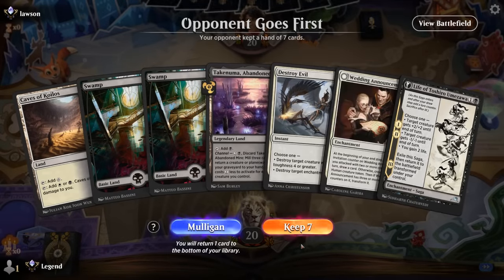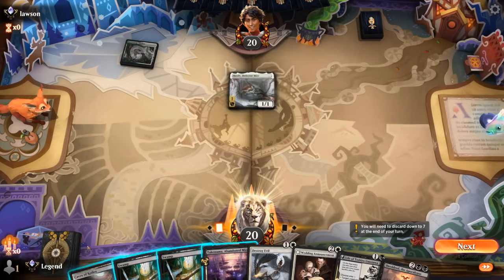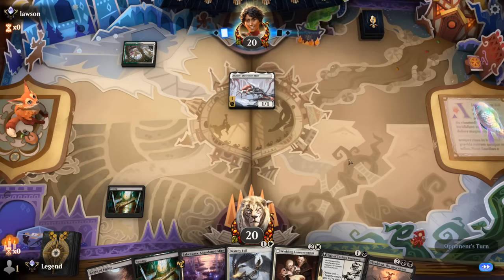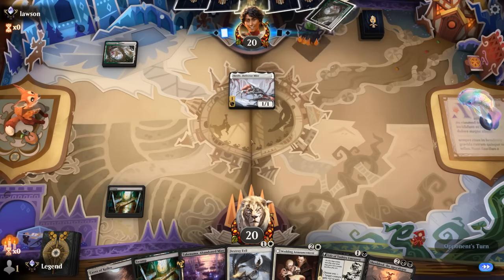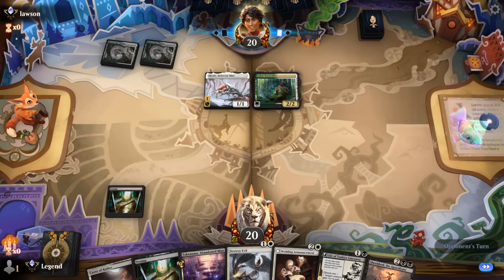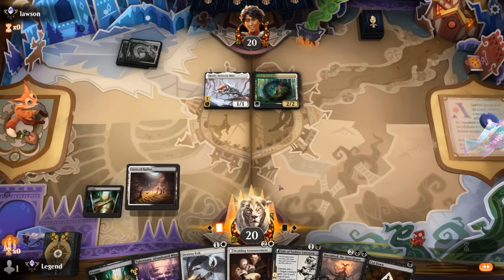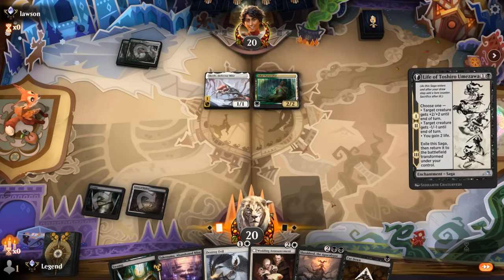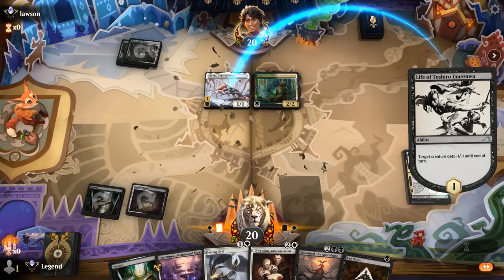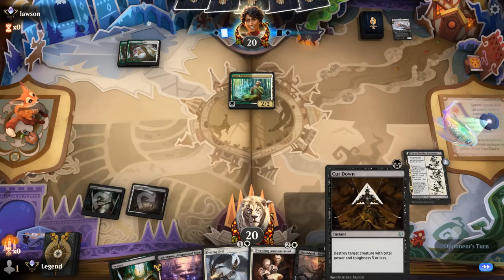Game 3: we're on the draw with a keepable hand, up against Green-White. Turn 1 Scralve — could be Enchantments, could be some other aggro deck. Life of Toshiro is a pretty nice answer to Scralve, giving it minus 1 minus 1. Could also be Green-White Poison, but yeah, it looks like Enchantments. Destroy Evil can destroy enchantments, but we have to start with Scralve. The opponent is going to have a pretty explosive turn here, but hopefully we can catch back up with our spot removal.